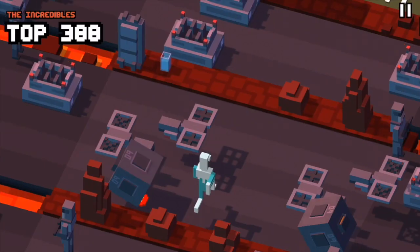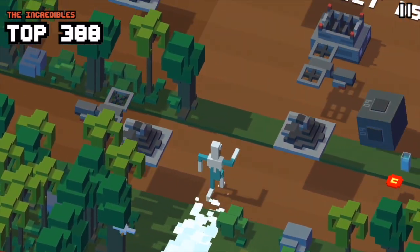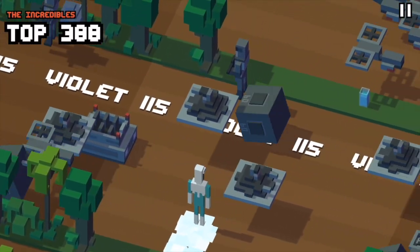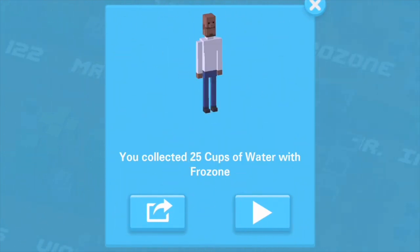Next we've got Lucius Best, the secret identity of Frozone. First unlock Frozone, who's an epic character, and then once you have Frozone you'll need to collect 25 glasses of water. That's not too difficult to do, and once you collect all 25 glasses of water you will have unlocked Lucius Best.